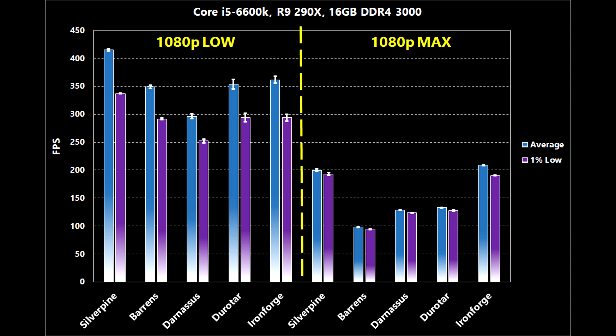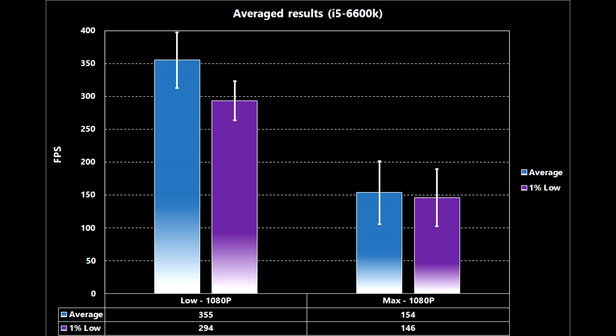Starting with the high-end system, let me explain these graphs. The i5-6600K running an R9-290X and 16GB of DDR4, for example, averaged a little over 400 frames per second in Silverpine at 1080p on the lowest settings, indicated by the left side blue bar. The shorter purple bar on the right indicates the 1% low frames per second — the lowest 1% of frames. In this case, the system still managed over 325 frames per second even in the worst 1% of frames.